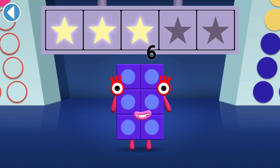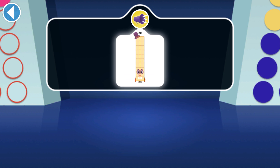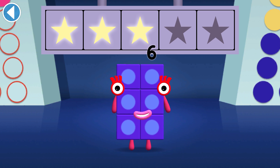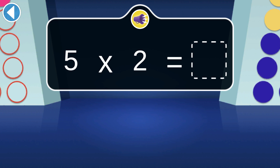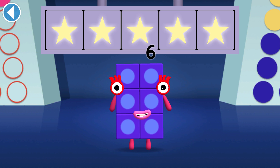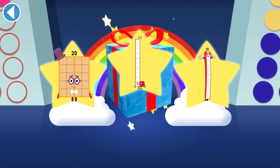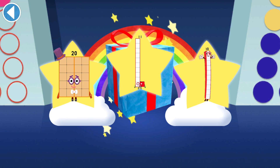You won three super shiny stars! Can you see two Number Blocks that add up to 20? You won four super shiny stars! When five twos join together, what do they make? You won five super shiny stars! Well done, you've unlocked a sticker. Which sticker will you choose?